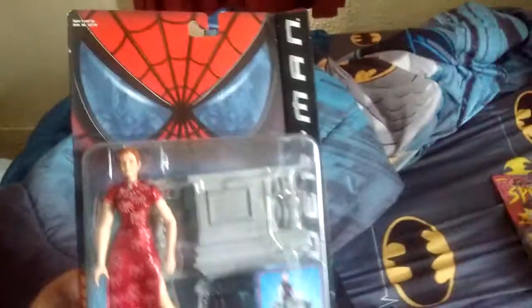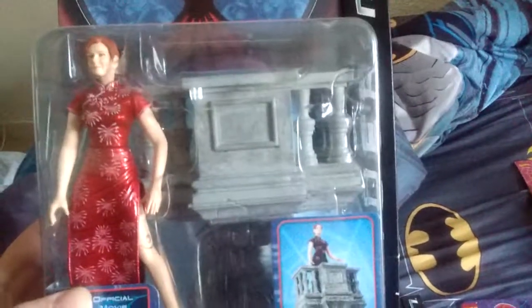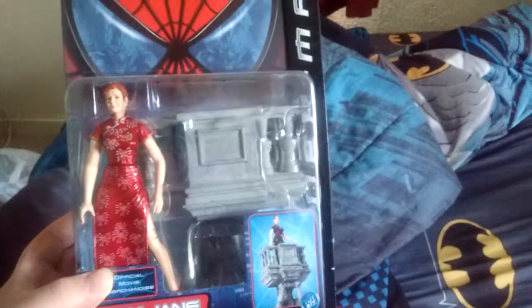First off, we have Mary Jane. The idea is you're supposed to put that in a stand — I tried it one time but it didn't work. She comes with that balcony and if you press that button she falls off of it.